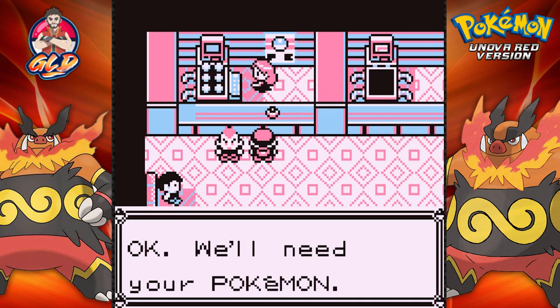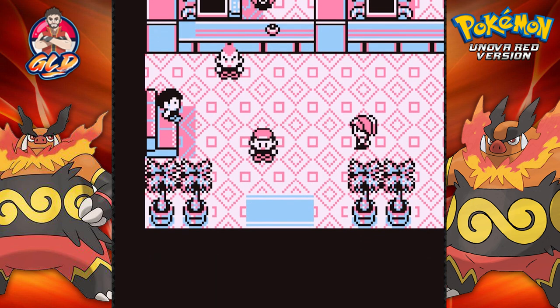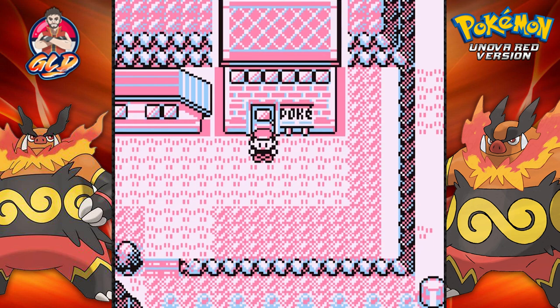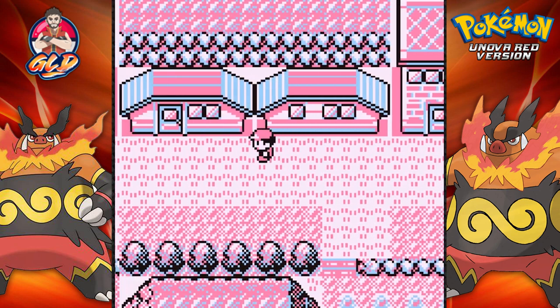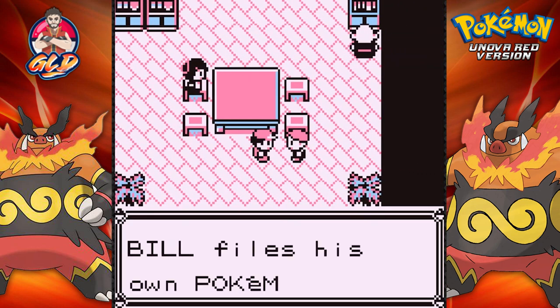Not only do we want the Pokemon, but we also want to get the two HMs that are left: HM03 and HM04. Let's see what we've got if we go right here.